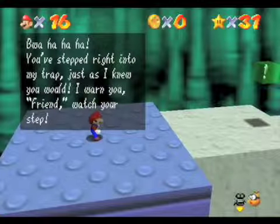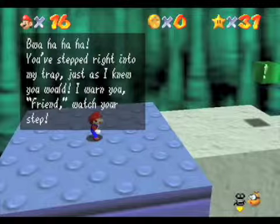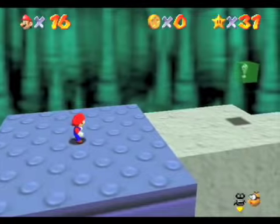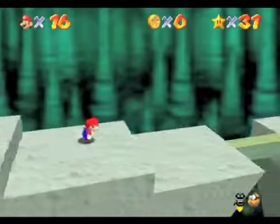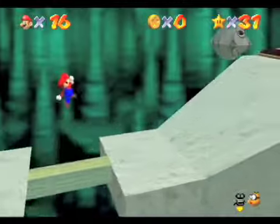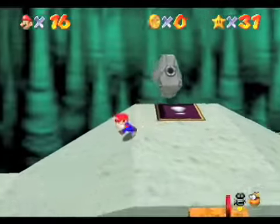You stepped right into my trap just as I knew you would. I warn you, friend — watch your step. Well, he tricked me. That sucks. Anyway, this is an area where there are red coins, so I'd like to get them. One of them you can get by hitting this switch.